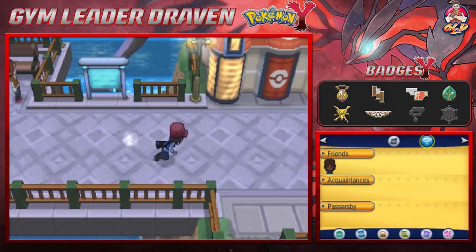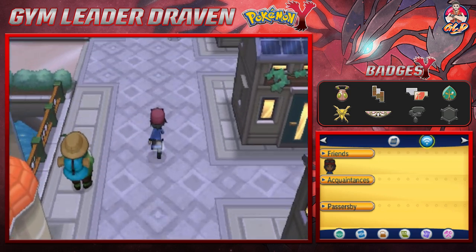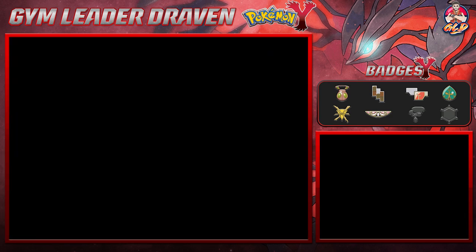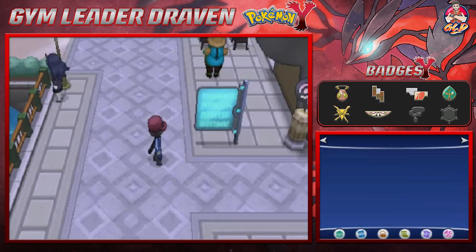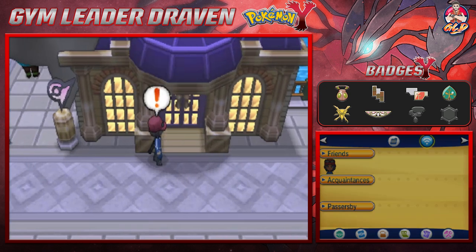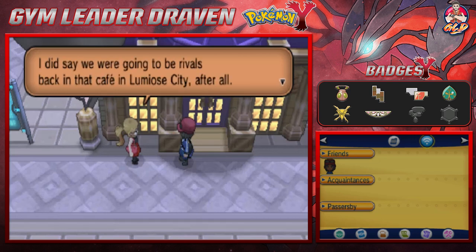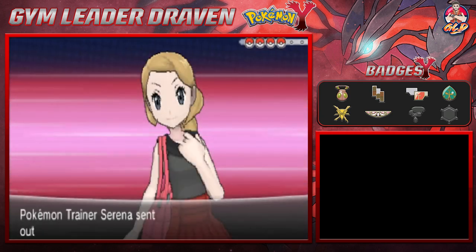We're going to finish off this episode by battling our rival Serena. In the next episode we'll take a tour of Anistar City and then do the Pokémon gym battle. Let's pick out the Pokémon we need — let's go with Blade. There she is at Anistar City gym: 'Let me show you how much stronger I am — I did say we were going to be rivals back at the café in Lumiose City.'